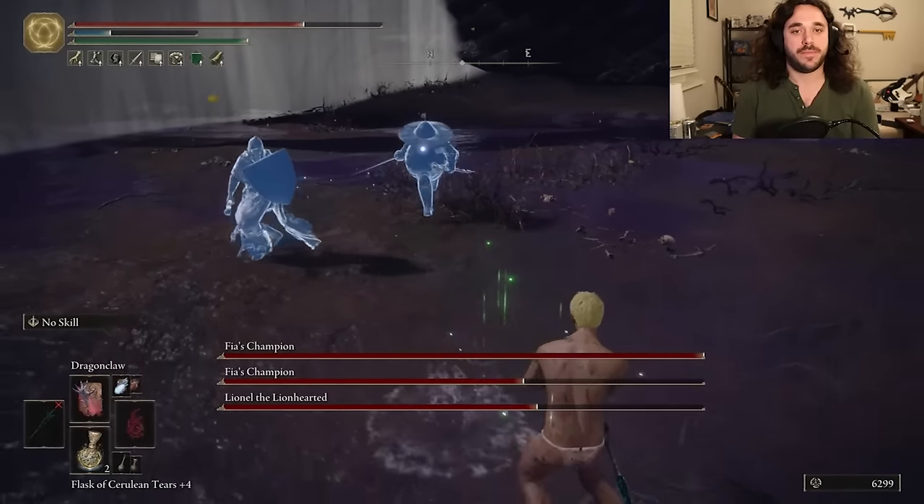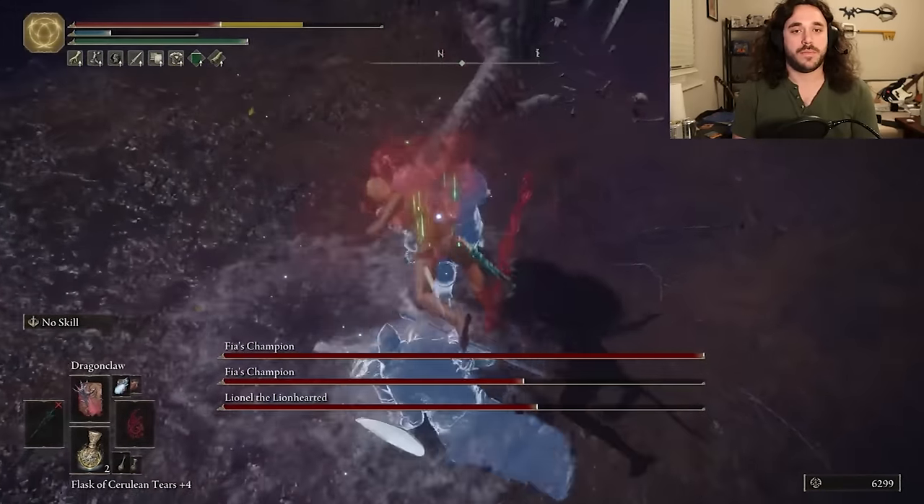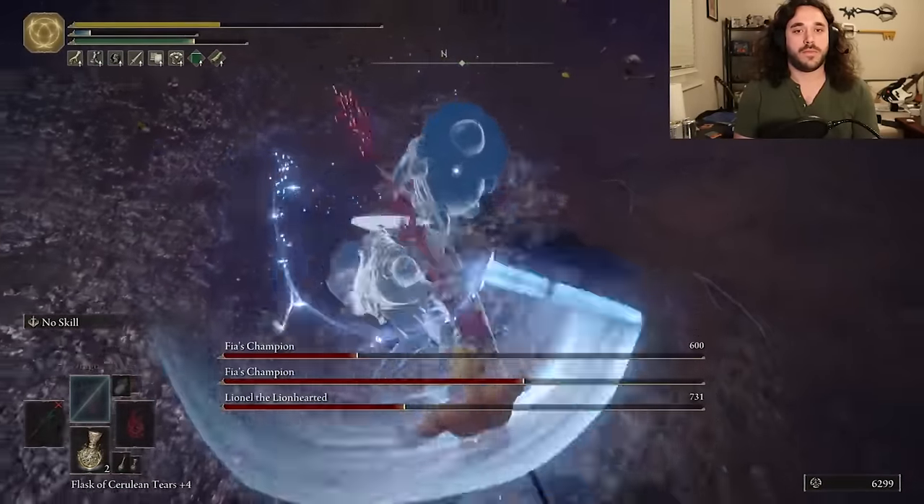Three champs at the same time — yeah, this is a living hell. You know what's more fun than a triple gank with the slowest spells in the game? Wiping a cat's ass.